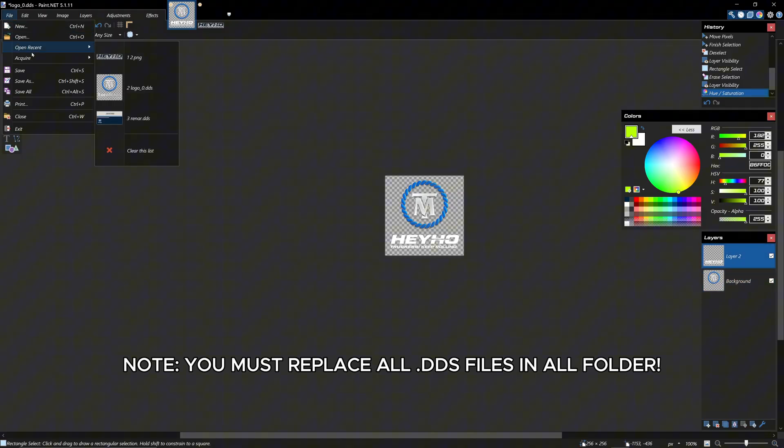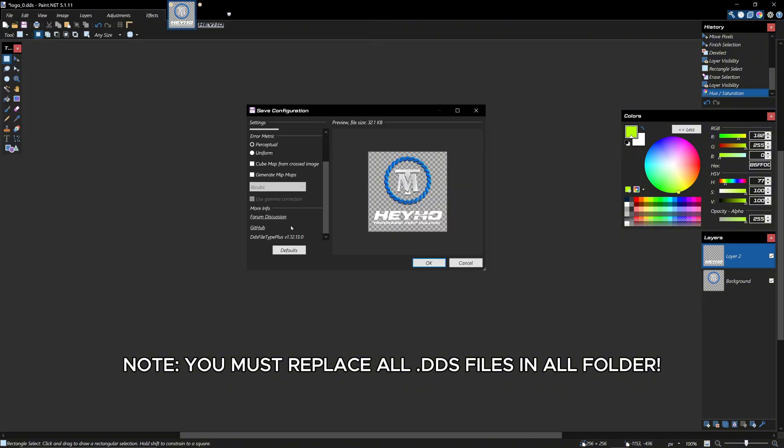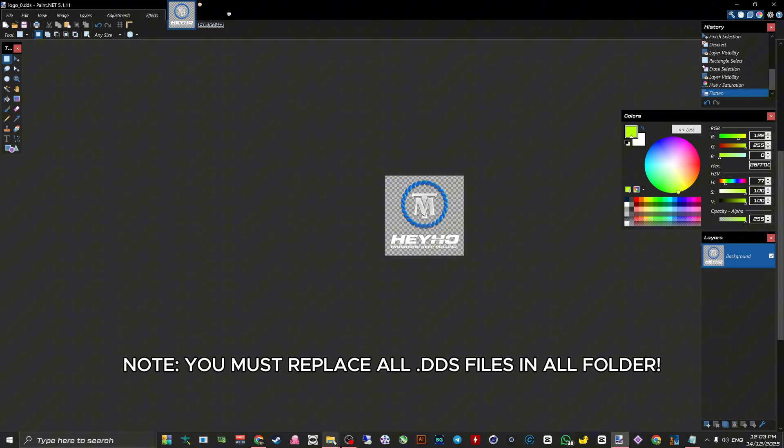Once you're done editing, make sure the save as type is set to Direct Draw Surface. Replace the original file. A save configuration window will pop up. For settings, select .dxt5. Make sure Generate Mipmaps is checked. Click OK. If asked to flatten layers, click Flatten. That's one file done.